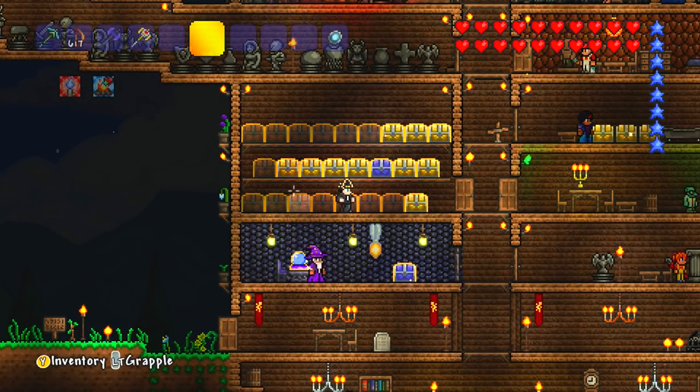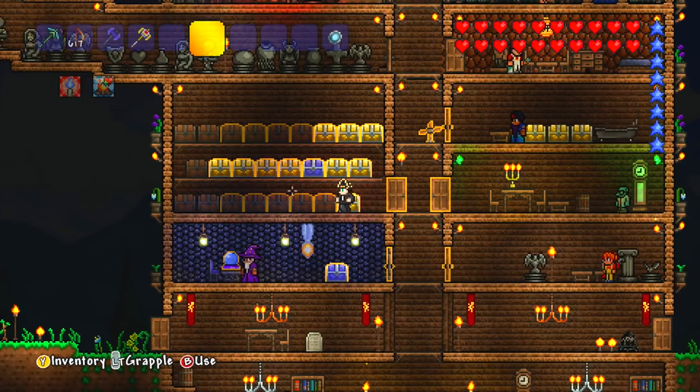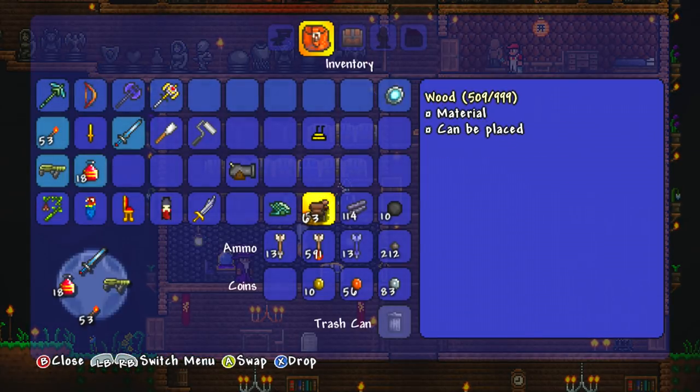Why did I come here? I came here for something — do you do the thing where you walk into a room and then forget why you walked into it? I'm doing that in Terraria right now. Oh — wood, wooden walls! That's what I was looking for. Do I have any? Yes, I do.